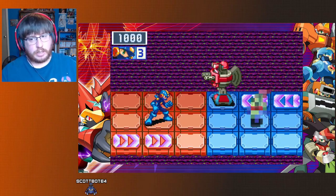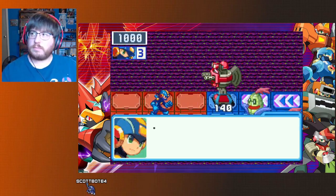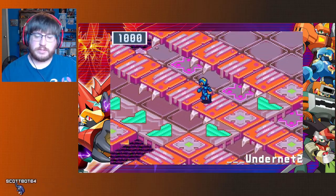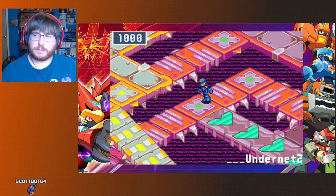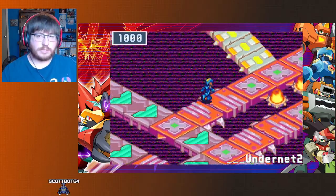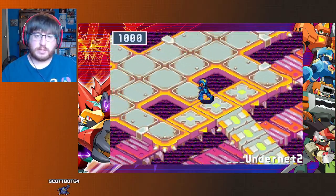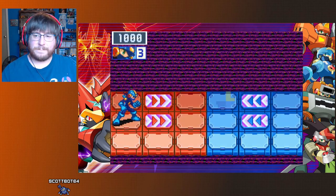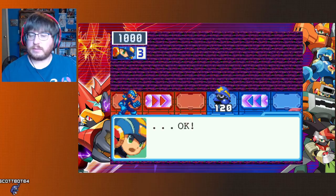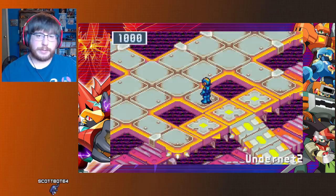I am not going to do the online PvP to get crossover points, so there are two secret chips that I'm missing. It turns out there is a secret chip symbol at the start on the title screen, but the symbol doesn't do anything, so I'm not worried about it.